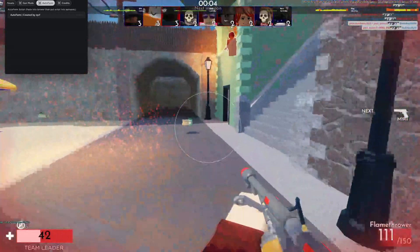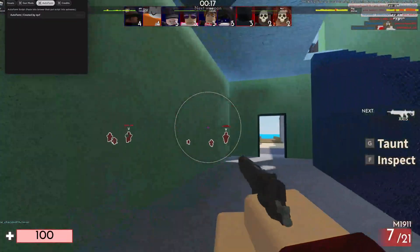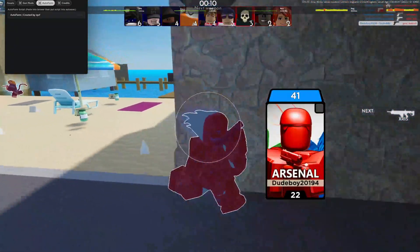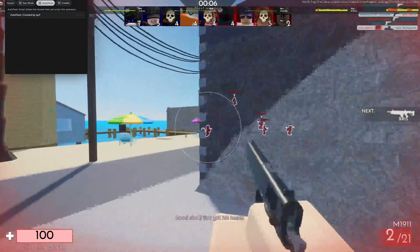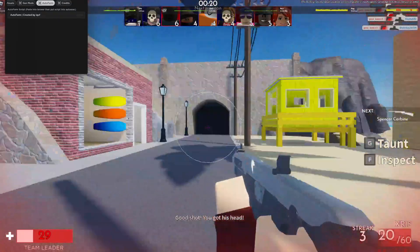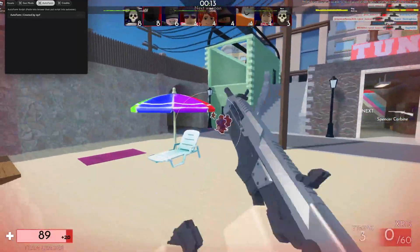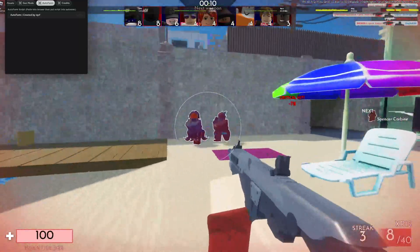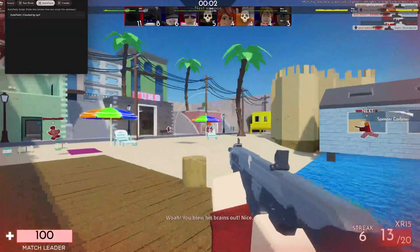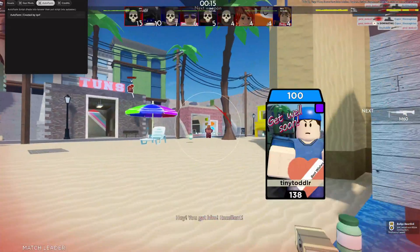Look how it locks onto them — if you hold RMB on your mouse it locks onto them. You could just put the circle around them and it'll kill them like this, but I prefer to use the headshot one because it one-taps them and then you won't die as much. Good shot, you got his head. You got him, excellent. You blew his brain, hey you got him, excellent.